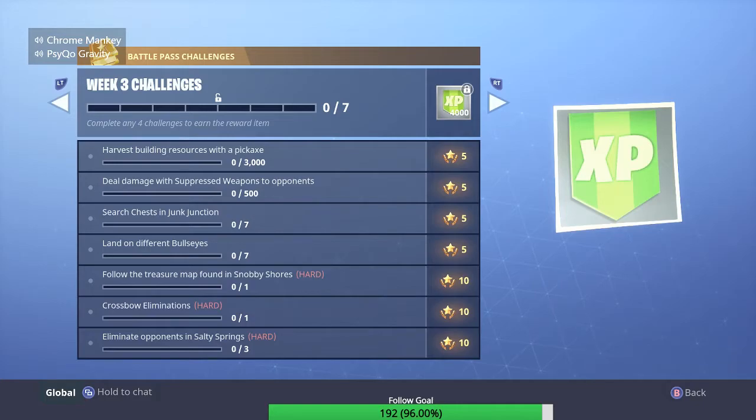There's a harvest building resources with the pickaxe — 3,000 total of wood, metal, and brick. You can combine them all but it's gonna be 3,000. That's pretty easy. Deal 500 damage with suppressed weapons. 7 chests in Junk Junction.